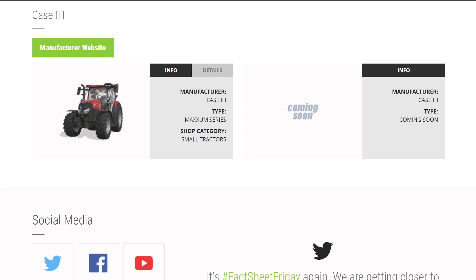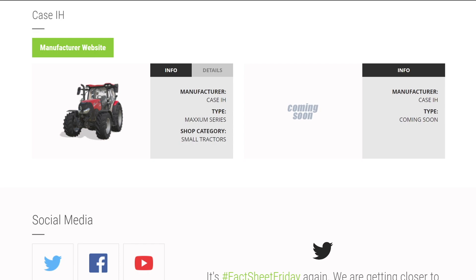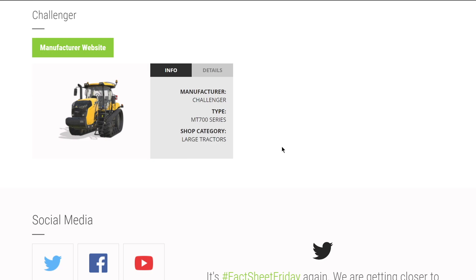One thing everyone wants to see is a Quadtrac - will that be part of the base game? Right now it's not part of the build they're using, so we'll have to wait and see. Coming back is Challenger with their MT700 series, however we don't know anything about their MT900 series - the 900 is probably the more popular of the two, but at least we know we're getting the smaller version.